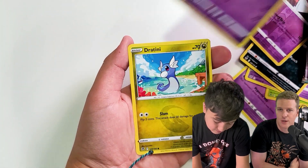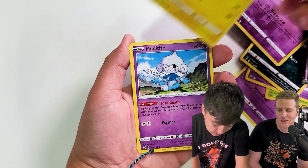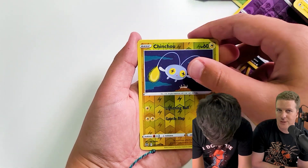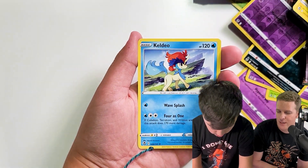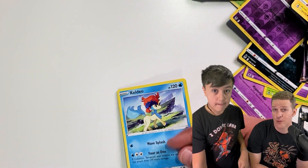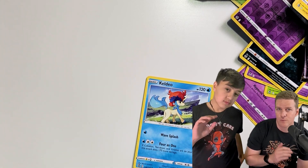Unfortunately the pulls here haven't been too great — we got a Suicune Arcanine V and a whole bunch of white coat cards — but that's okay, this is more about the news than the cards today. I'm excited, he's excited, hope you guys are excited too. Thanks for watching — like and subscribe on your way out and let us know what you think!